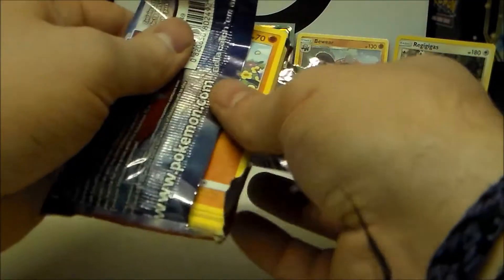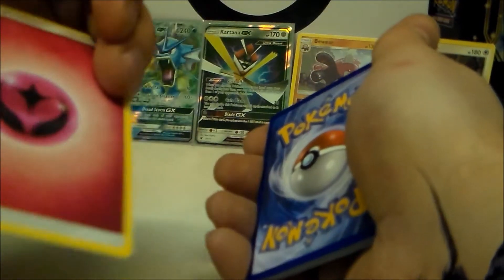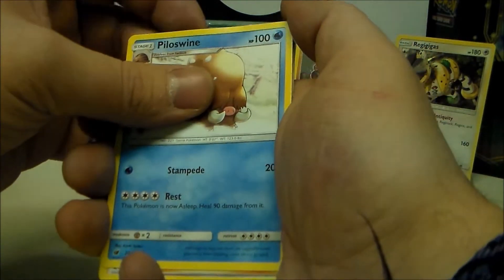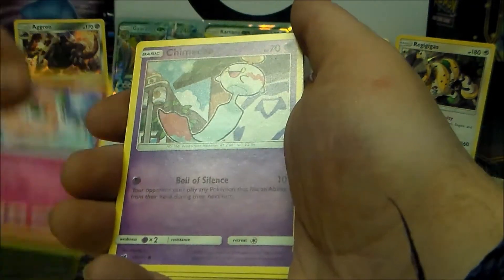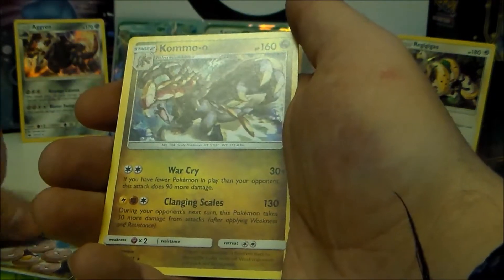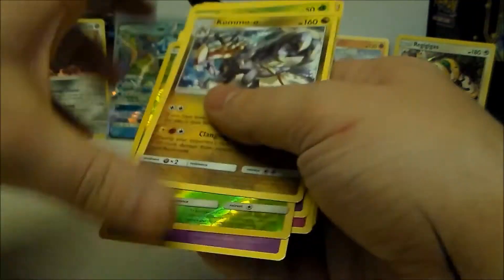Next pack has a little Stufful on the front. Guessing fighting and fairy. Piloswine — give me something good! I'm going to stay quiet during this pack. And on the end we have a Kommo-o. That artwork is really nice — quite cool. It's not a holo but I really like the art on that one.